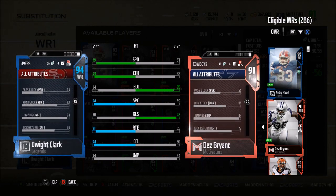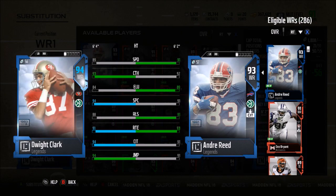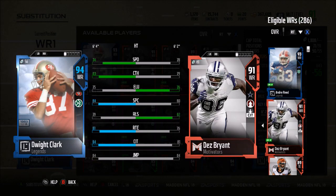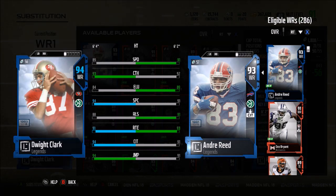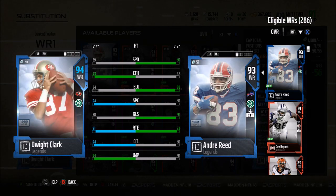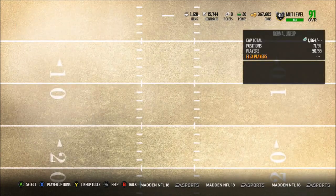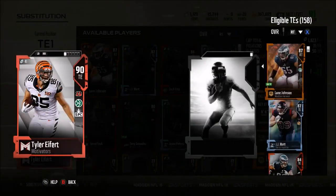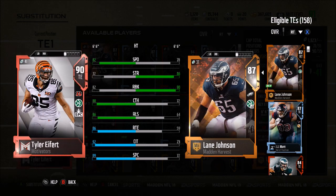Both WRs have decent run block — 73 and 68 respectively — and impact block of 66 for both. In the slot we have Andre Reed, who is an absolute stud at 6'2" playing slot. He has 91 speed, 92 catch, 89 looseness, 91 spectacular catch, 91 release, 93 route running, 91 catch in traffic, and 91 jumping. He's also not bad as a run blocker with 54 impact and 65 run block, so I can basically run or pass any given play because my wide receivers are all pretty good run blockers.